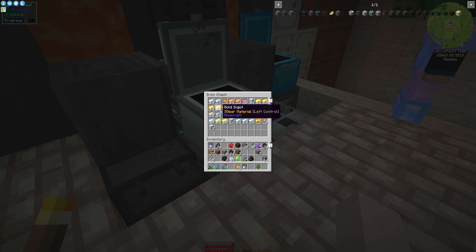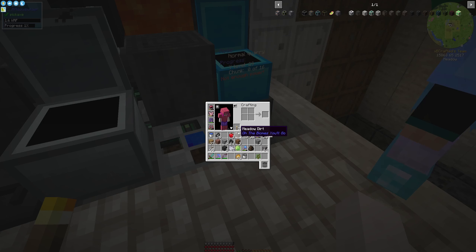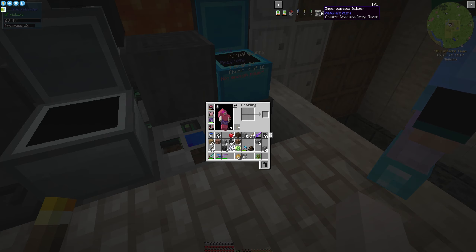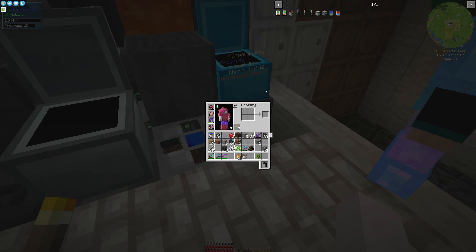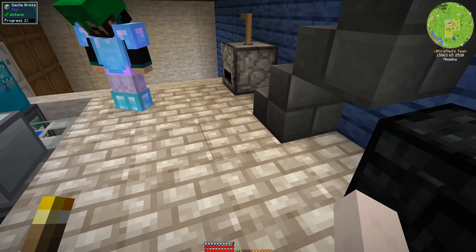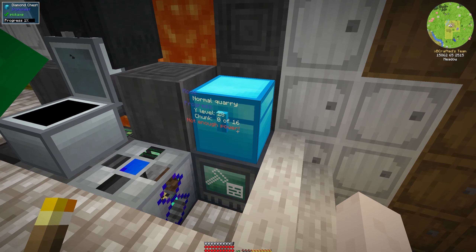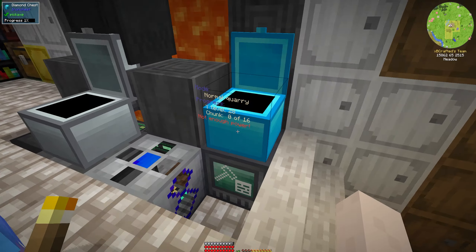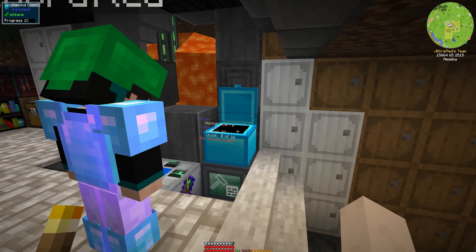We've finally got a quarry going. The Builder just needed some All the Modium nugs. It's only found in oceans, of all places - between Y=5 and Y=40. Oceans are not the easiest thing to dig. It says 'not enough power' but it's doing stuff, so we'll let it do its thing.